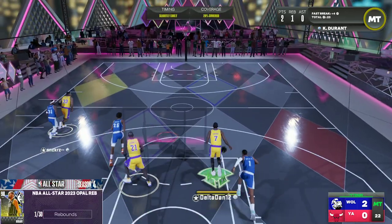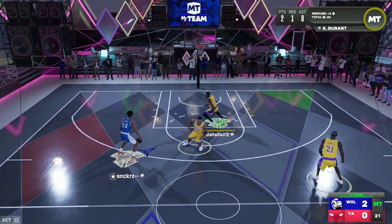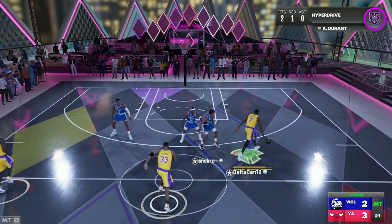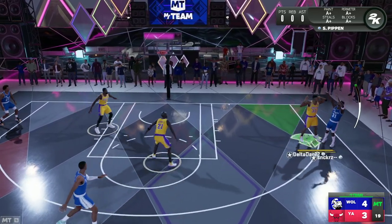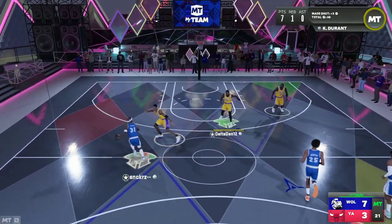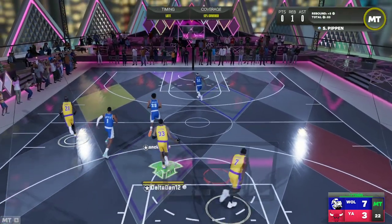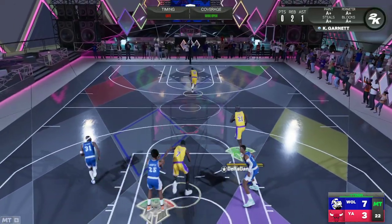Kevin Durant getting his first bucket on the squad. They throw us in these Lakers jerseys. Getting the rebound out here — that's money, it's on Quick, man. Very quick, probably insane timing. I just gotta get used to the jump shot. Oh, that's a nice moving crossover too — this Kevin Durant is kind of juiced out. Nobody's really talking about him; I heard DVD talking about Jokic being really good and obviously LeBron and Giannis are good, but KD getting that green — good shot!